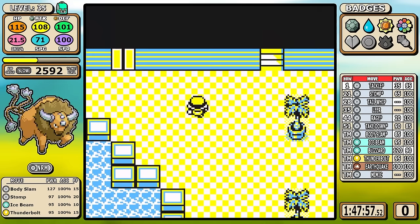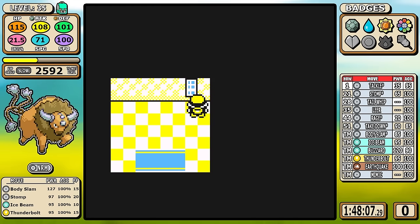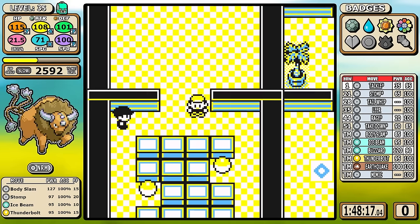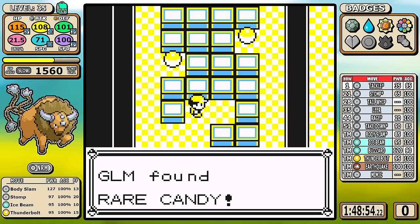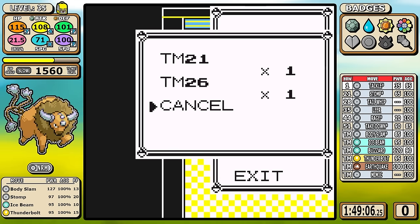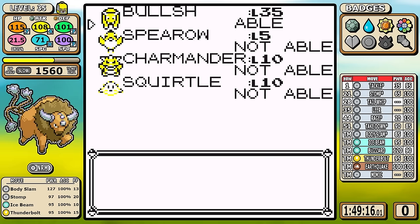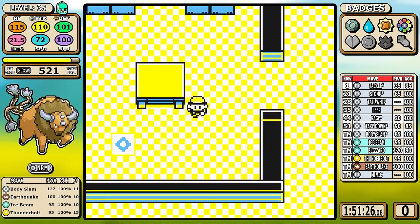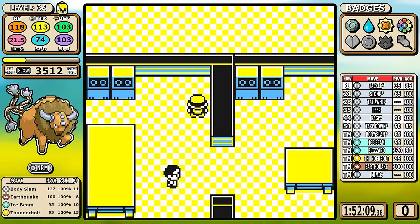In Silph Co, I have one singular goal: get to the 10th floor and grab Earthquake as fast as humanly possible. Having Thunderbolt, Ice Beam, and Earthquake - what more could you want? Once you make it to this stage, the only thing you could ask for is magically not being in the slow leveling group. Outside of that 10th floor visit, there's only one wrinkle - I pick up one Scientist, who goes down easily with Earthquake, and we jump straight into Rival 5.